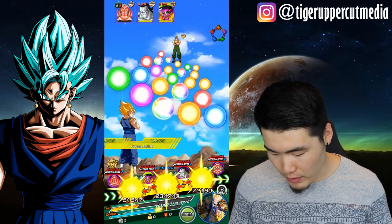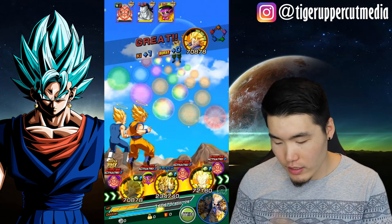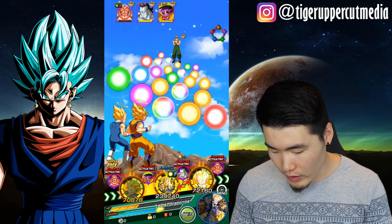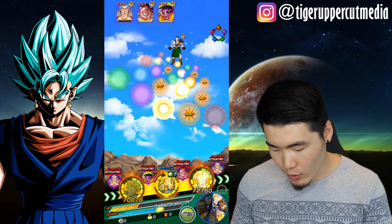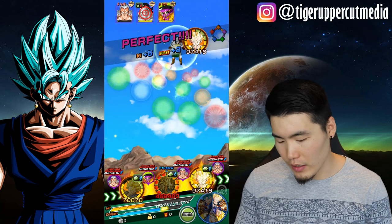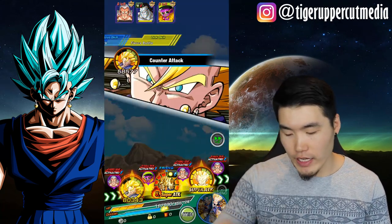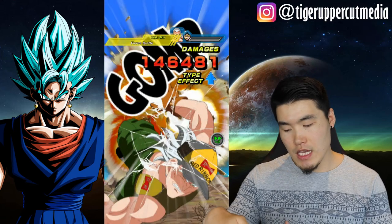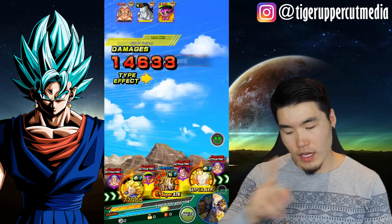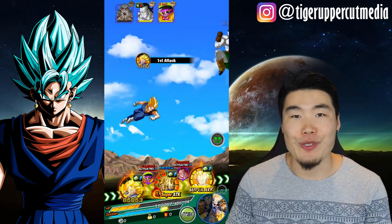Why don't we put Vegito here so he can take those counters — I think if he counters enough it will be enough to kill the first guy alone, and then we're going to move over to the second guy with the Gogeta. I hope we don't get supered in the beginning. This counter should take care of the first guy. Yeah — we got a crit, there you go. Absolute beast.